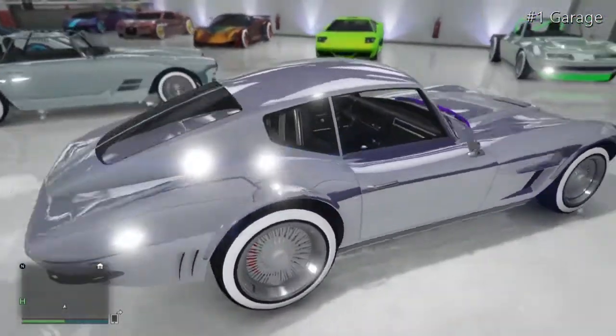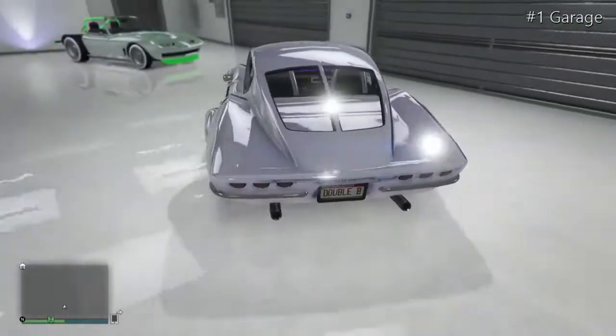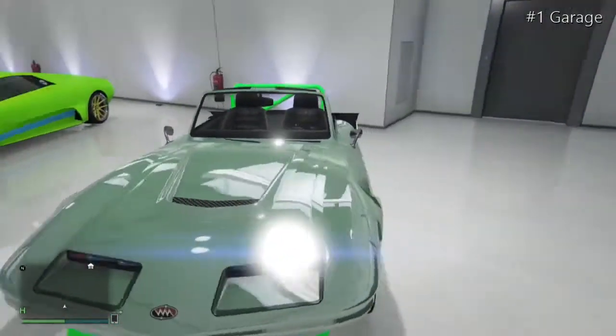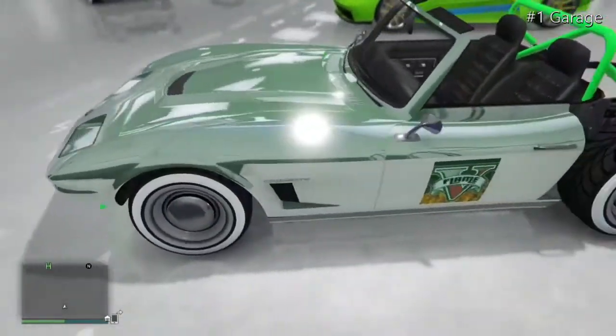Here we have a purple chrome Cockpit Classic with some chrome low rider rims and a North Yankton plate that says 'Double B.' This is the Double Back — as you can see, it's got two backs in one.